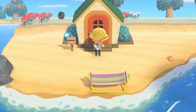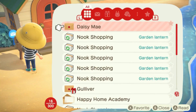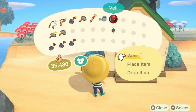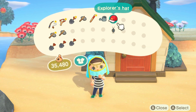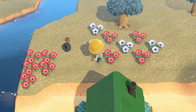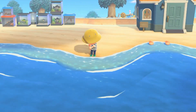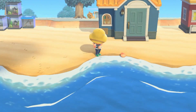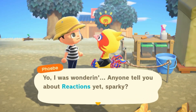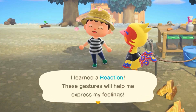So I started the next day off by checking my mail to see my Gulliver item — and I got a veil. I think I can rock it! Then I went to water my flowers, collect some shells, and learn my first reactions. Thank you, Phoebe!